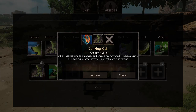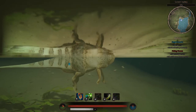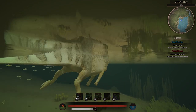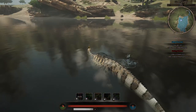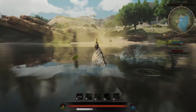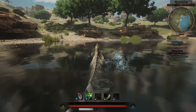Next up is Dunking Kick — a kick that deals medium damage and propels you forward. It provides a passive 10% swim speed increase and is only usable in the water. Currently I'm in the water, and only in the water can you use the Dunking Kick. Once I use it, I move forward while damaging anything in my way and also gain a small boost forward in terms of swimming, making it possible to escape from Rexes who aren't very good swimmers.